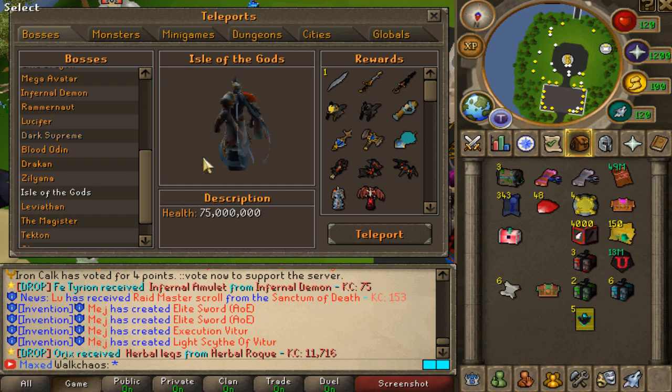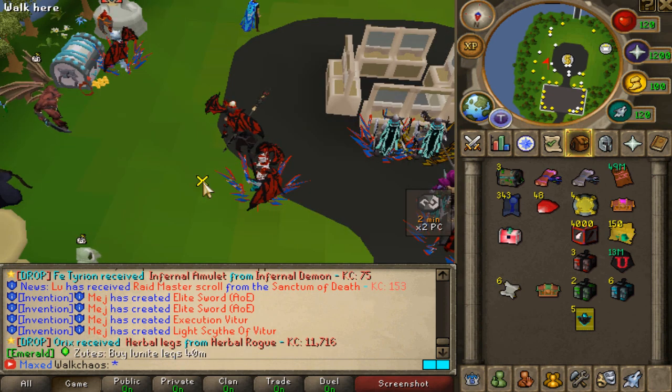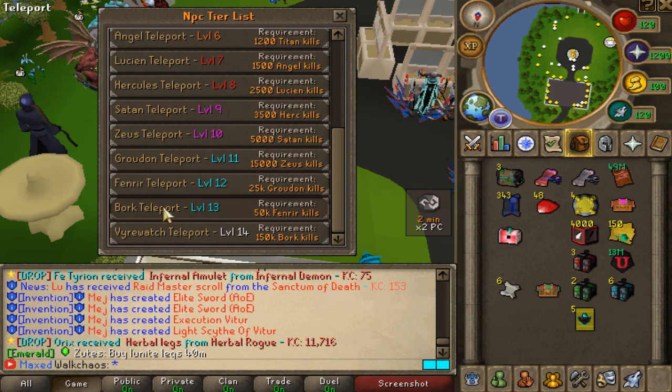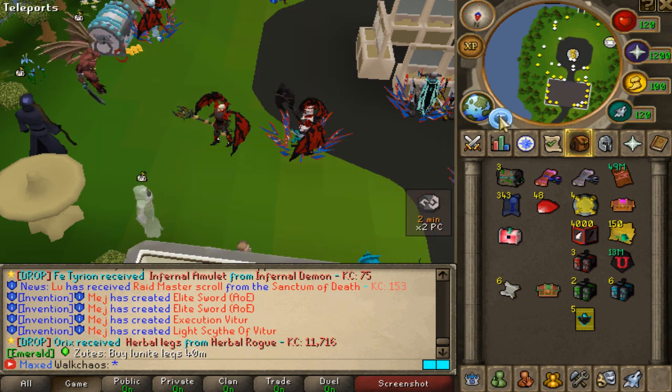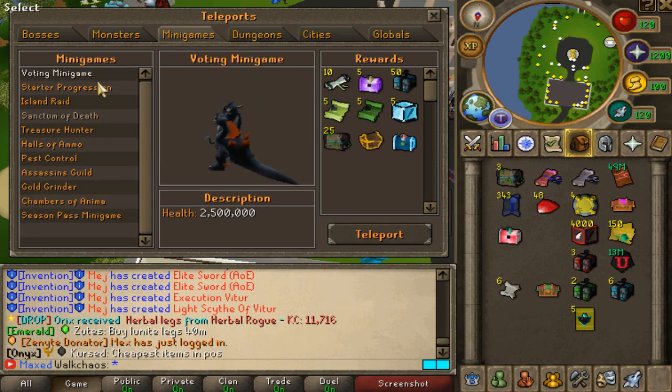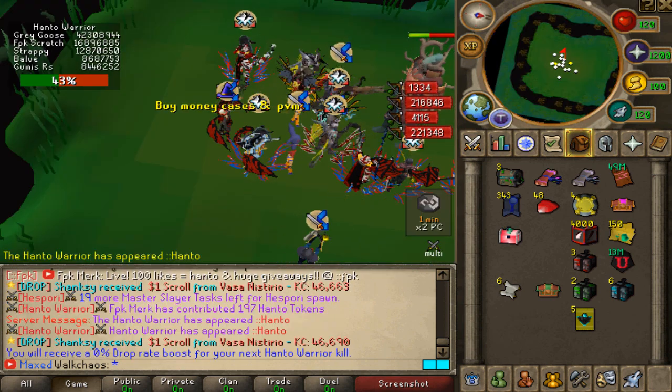Zones are grinded to make money, and after completing 50,000 zone kills you'll unlock the Assassin Guild mini game. But before that, we have to kill Hanto.